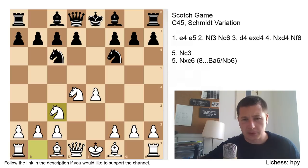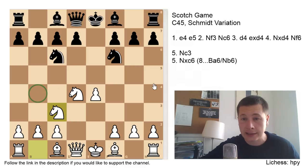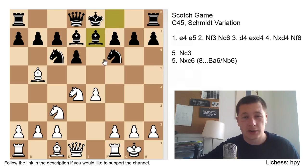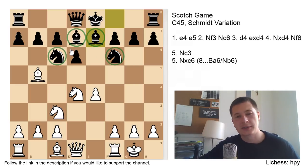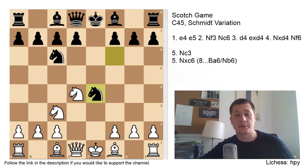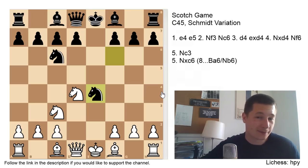There are four moves that black could play after Nc3. Bc5 transposes to the classical variations, so we're not looking at that — check the previous video. The main move is Bb4, pinning the knight. Two interesting moves are d6, which is sort of passive where black accepts that white has an initiative in the center, and after Bb5 pinning the knight, Bd7, castles, Be7, you can see black's development is on the first two ranks. This is probably the most passive way to fight Nc3, so I wouldn't recommend it.